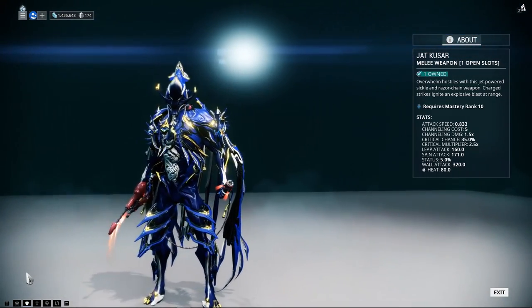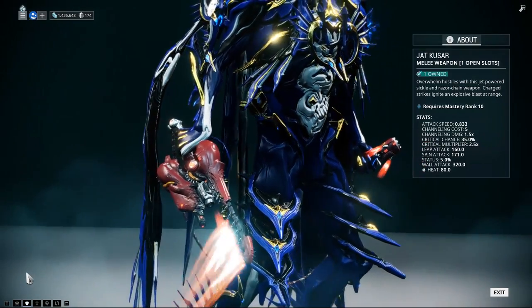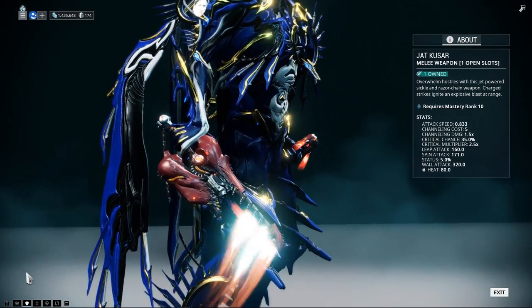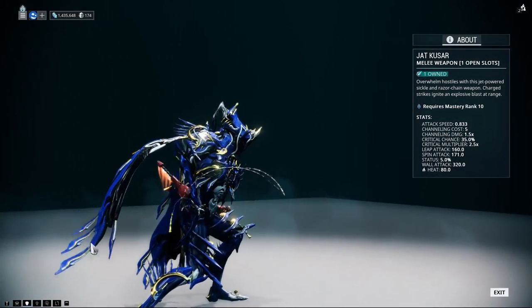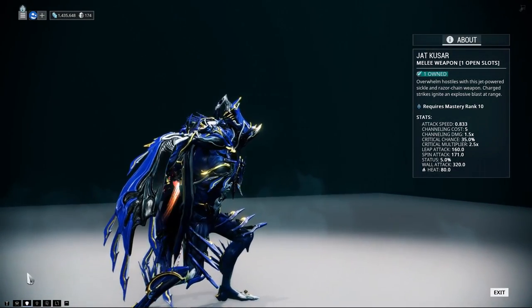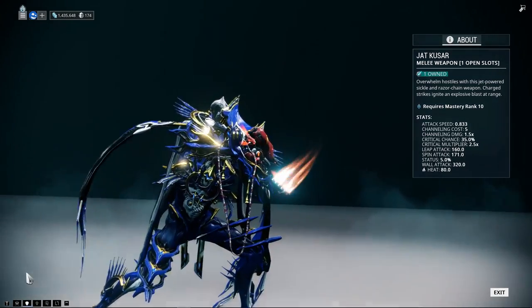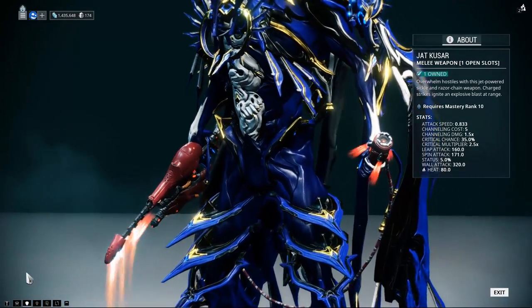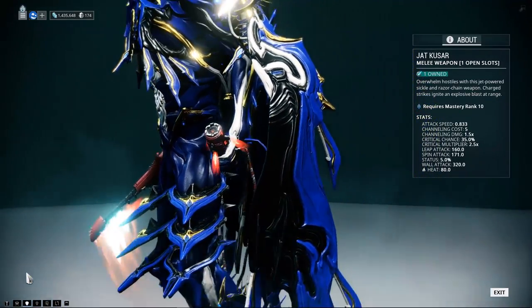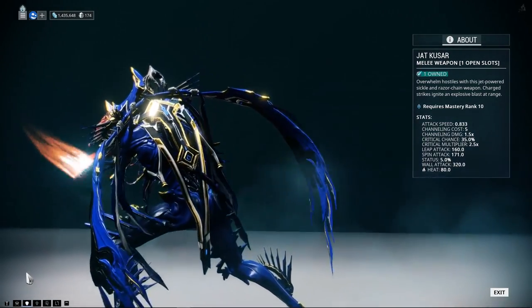This weapon is a combination of a blade and a whip. There are two other weapons in this category — one's called the Lacera and one's called the Mios. Those are already in the game and both use the Defiled Snapdragon stance. This stance has a series of combos that are pretty interesting.